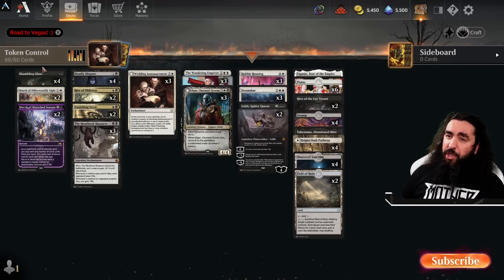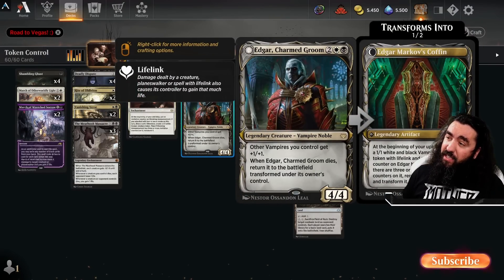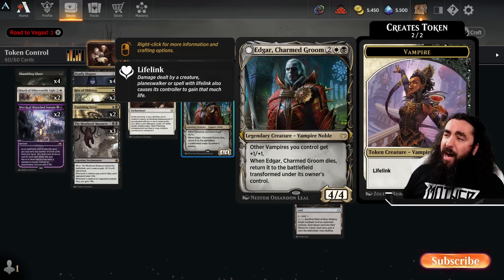Then the Deadly Dispute — just super good with the Shambly Boy, all of our tokens, and of course with the Edgar! We could even sacrifice the Coffin if you have to go that far. Sacrifice the Coffin, draw yourself two cards, turn the game around! If you don't have to — well, that's even better! These vampires are also pretty okay, so you are getting one of those as well. You can sacrifice the vampire if you really have to and want to win or turn around the game!